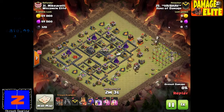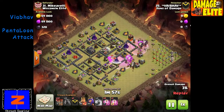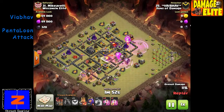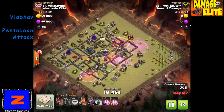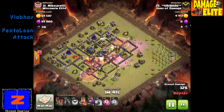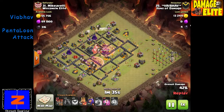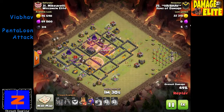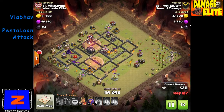Next attack is by V, one of Damage Inc.'s guys. He's using the pentaloon — the penta lava loon. This is one of my favorite attacks. It's got five lava hounds, and the rest of the troops are balloons. A little risky because there's no minions, but with five lava hounds there will be so many pups left over that it makes up for the lack of minions. He puts all five lava hounds in right off the bat, then follows up with — right now there are one, two, three, four haste spells up — and he's going to save one more haste spell for the back-end balloons on those back-end defenses.